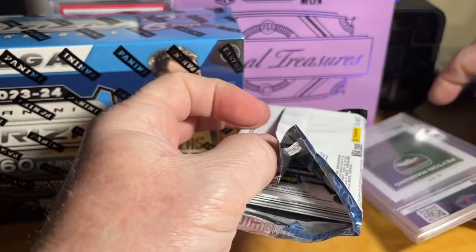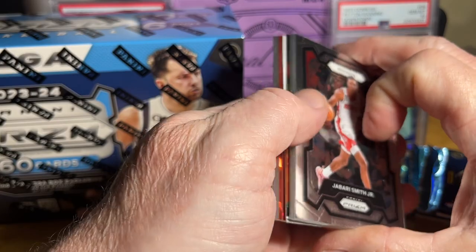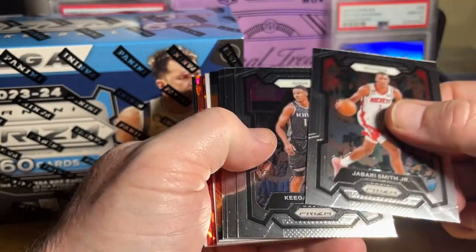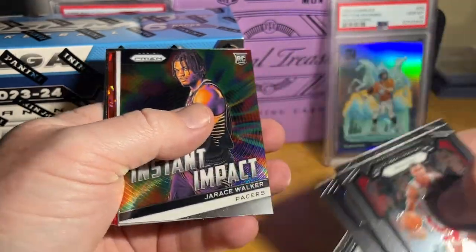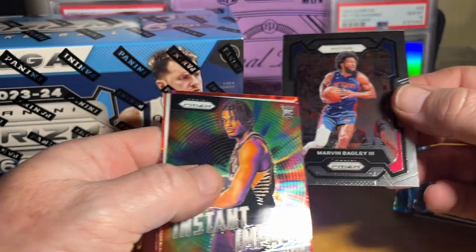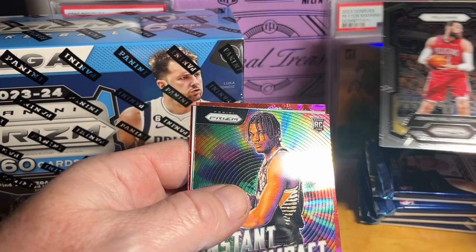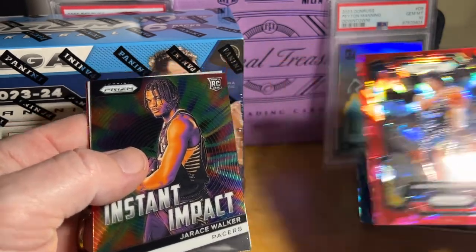Oh sorry, Payton. Okay, got something in here, maybe an autograph. Edwards, Jalen Clark. Okay let's go from the back — Pistons, Jonas Pacers, Nebhard.